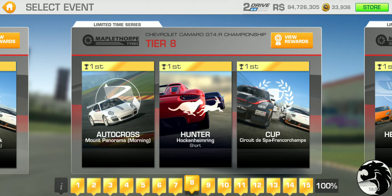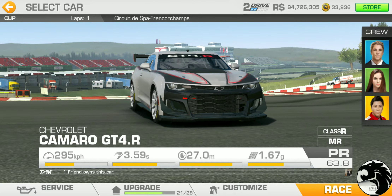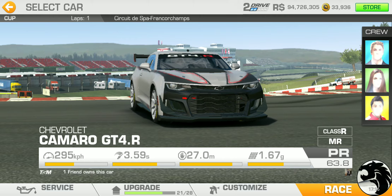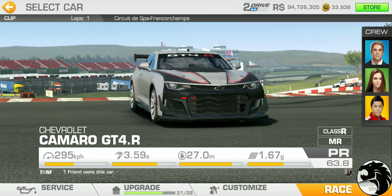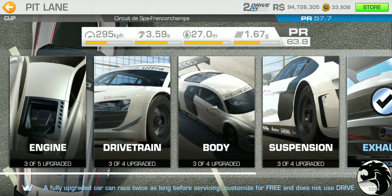Tier 8 is where you get to collect the 50% completion reward — I think it was 15 gold. We've got autocross at Mount Panorama, Hunter at Hockenheim Short, and the cup is at Spa — I expected two laps but it's actually a single lapper, which is a bit surprising since from around tier 8 the lap count usually starts going up. PR requirement is 57.7.